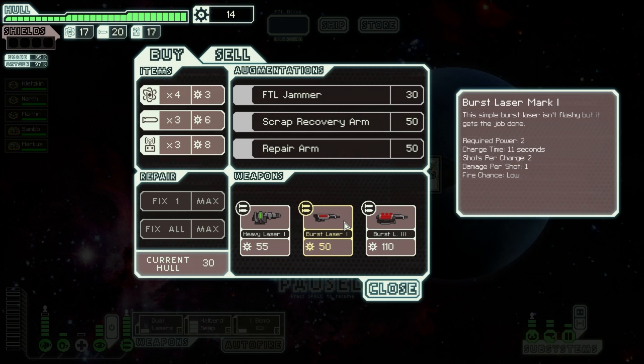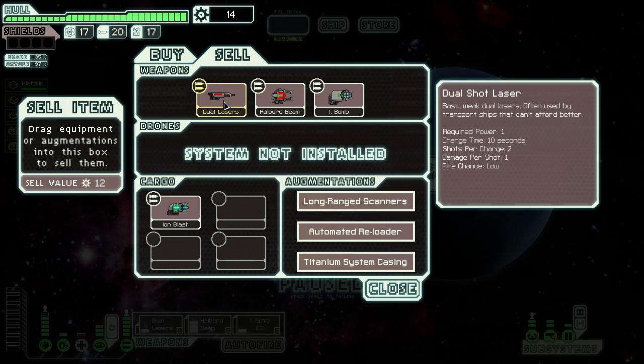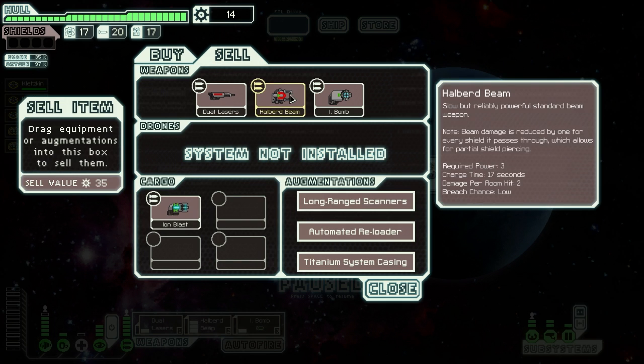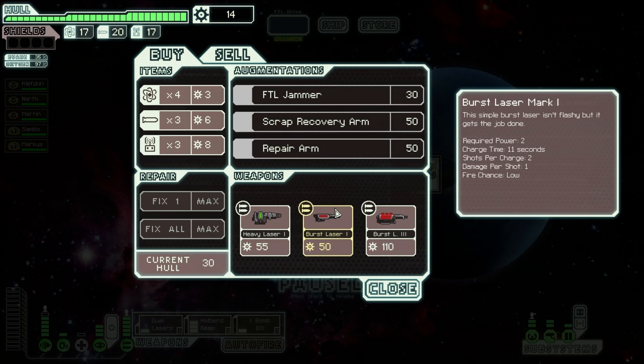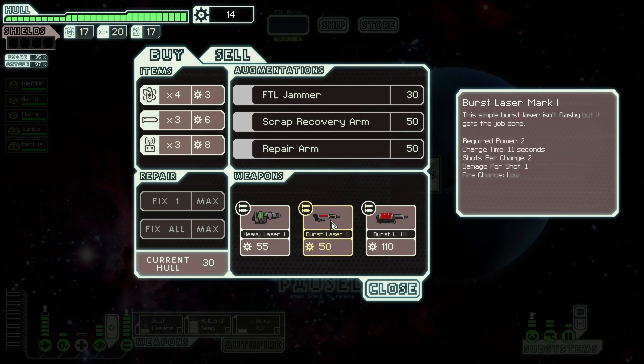Wait, what's the difference between Burst Laser Mark I and the laser I use right now? This one has 2 shots per charge and 1 damage per shot — so does this one. The only difference seems to be 1 second charge time, and for 1 extra power — this one uses 2 power and mine uses 1. Wow, what a rip-off.